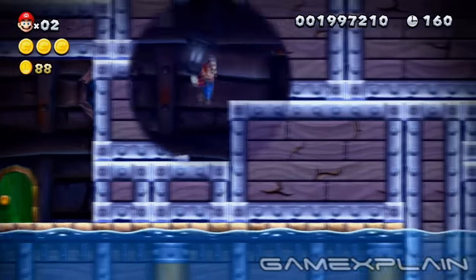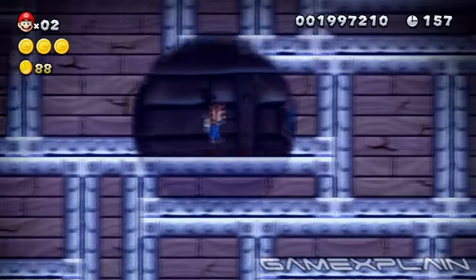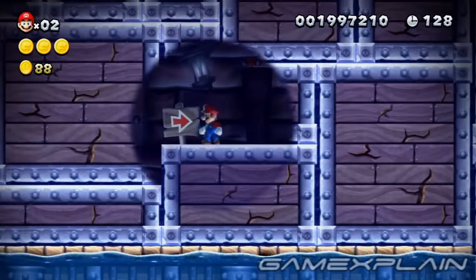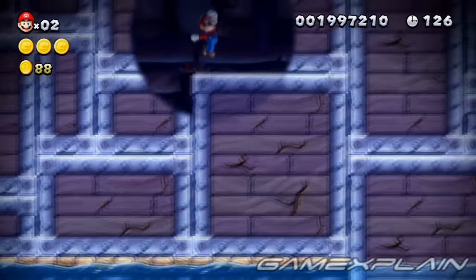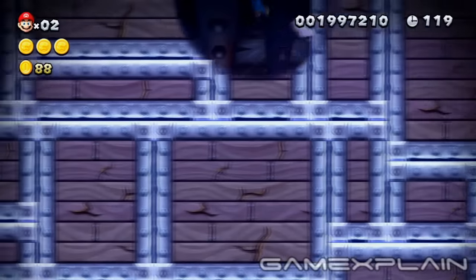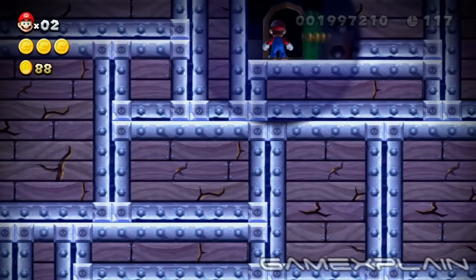This level also contains a secret exit, and you'll find it in the same room as the third Star Coin. To find it, work your way up to the signpost. Once there, jump up to the ledge on the right and head to the far end to give yourself some running room. Now run back toward the sign and jump as you pass it. Perform a couple of wall jumps immediately after to reach a secret area with a door.